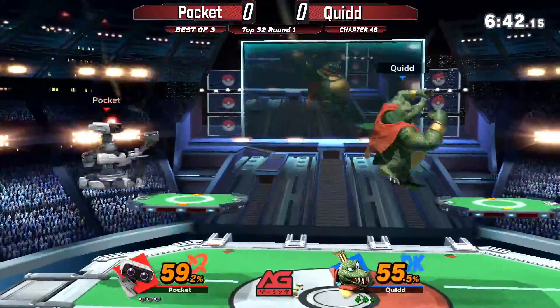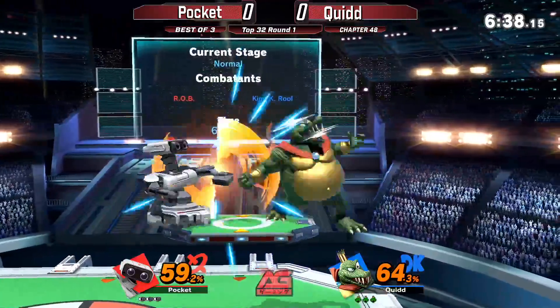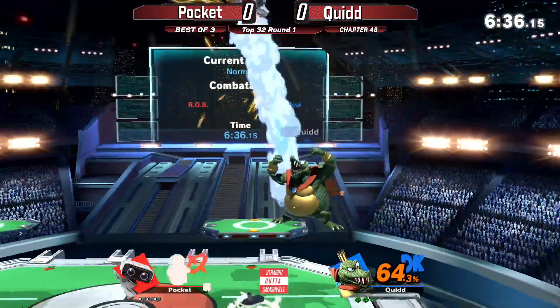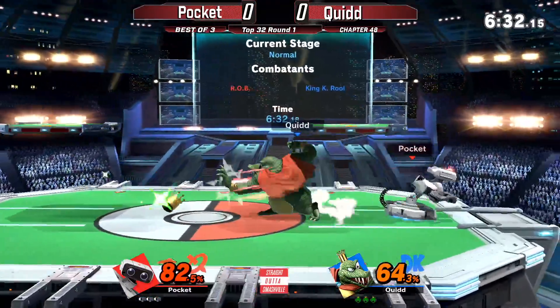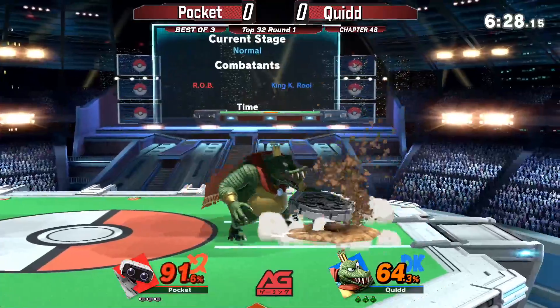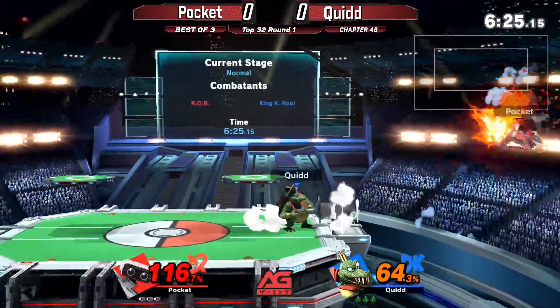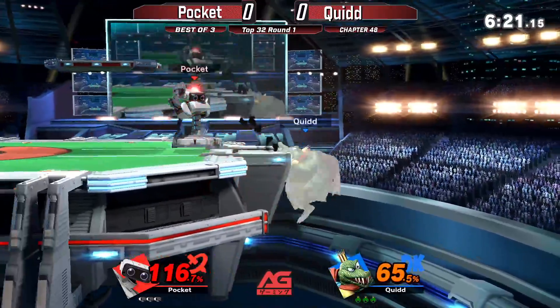That big hitbox extending the combo. I didn't see the K. Rool on here earlier — they want it to game three. Grab up throw, I think he's gonna get much more using that up-B to get away from that situation. Smart play by Pocket, trying it, blocks it, the back air connects, here comes the down throw. Should be an upset. 106 down onto Pocket, here to quid 64.